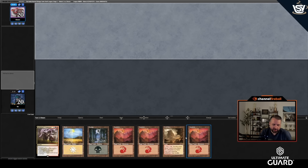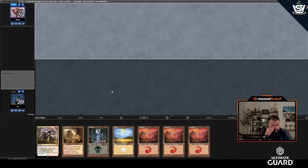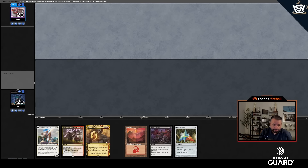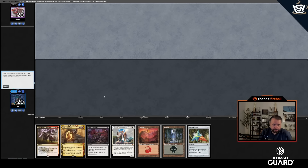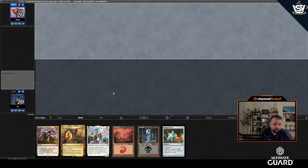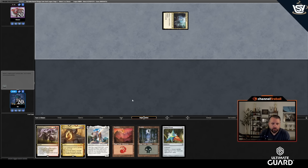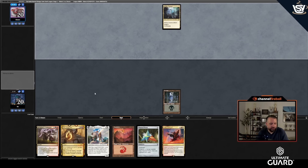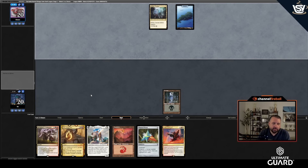They mulled too. I'll mull again. I'll put back Bitter Triumph — probably too greedy. It's my only white source but I'll put it back. I draw a swamp — glad I didn't put back the Prism, now there's a decent chance I go turn two Prism, turn three 4th Yorion — not into open mana but we'll see. They played a turn two Noble.